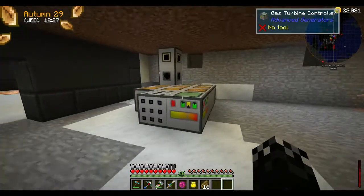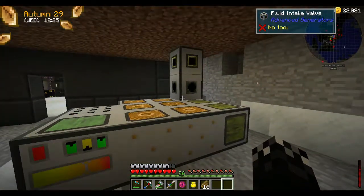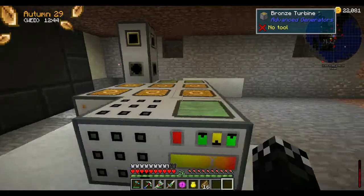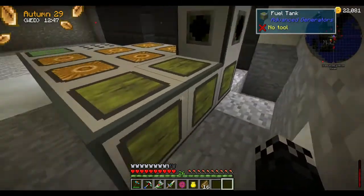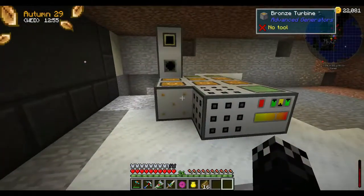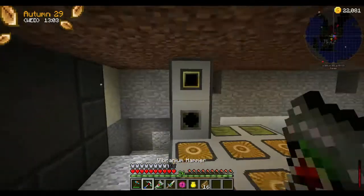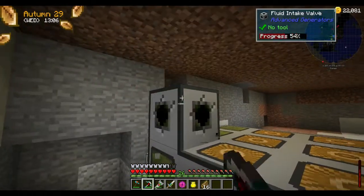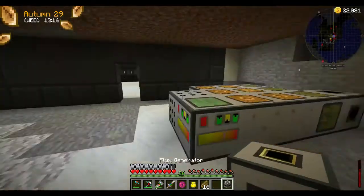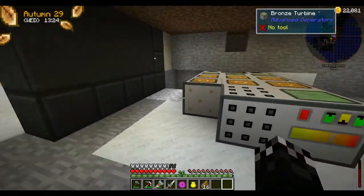There's a little bit of an issue with the Advanced Generators. I've tried a couple of times to open this interface and it pretty much crashes me out each time. This is kind of the basic setup — I've put the three tanks in, the fluid intake, and the power output on it. I probably don't want the fluid intake there. The idea is I will build this up with other blocks so more turbines can go on top.